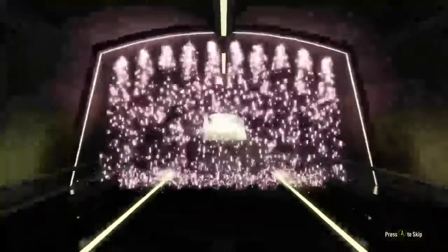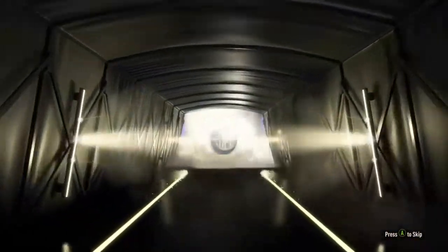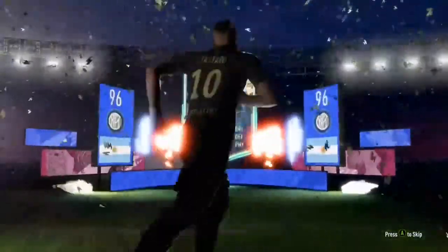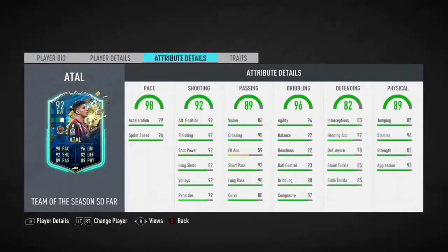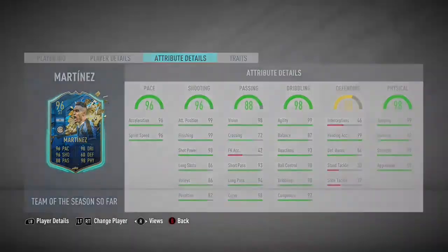Obviously we want to see an Argentine Team of the Year - that would be brilliant. But it is Team of the Season - it is an Argentine flag striker from Inter Milan. That is Martinez! Not bad at all, not bad at all. Very, very good card. Brilliant super sub. I don't currently use a Serie A team but that is a fantastic pack, honestly a fantastic pack.